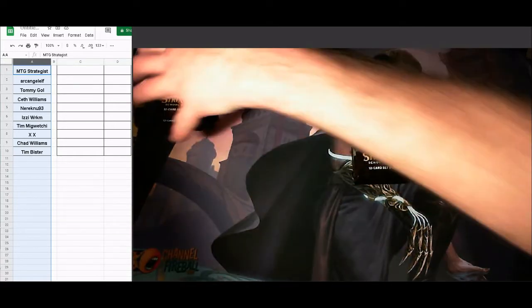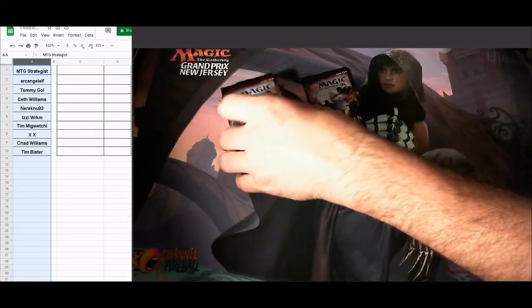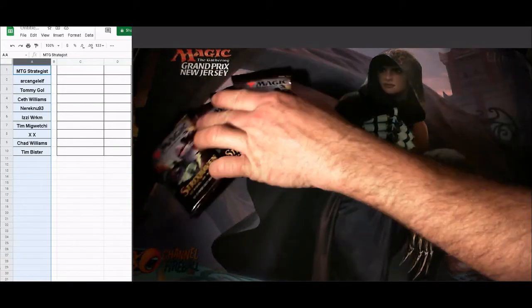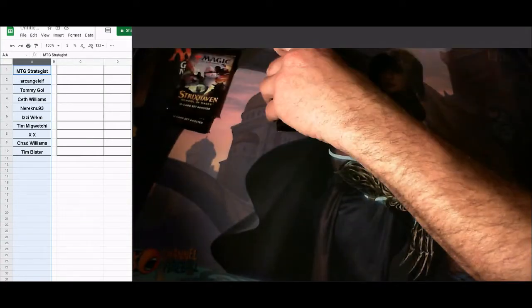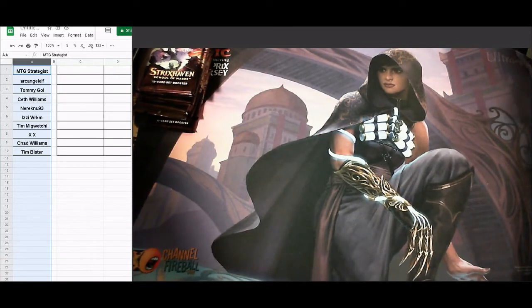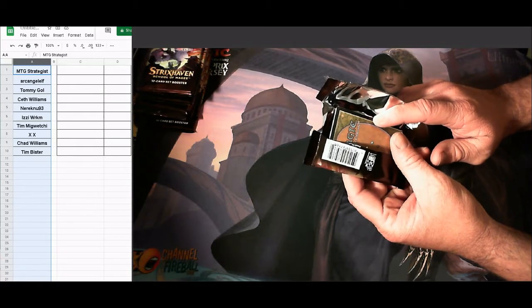MTG Strategist is our number one pack. I'm six minutes into this video so I'll try to speed up. I'm pretty sure at least two packs are going to battle for top dog. Let's get into it. We got a list card — wait, I changed it up this time; it's going to be the foil stamp. If you get one of those, you're a prize winner.